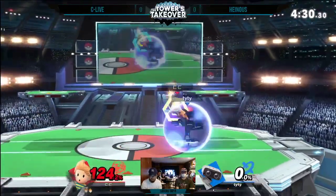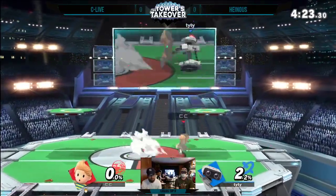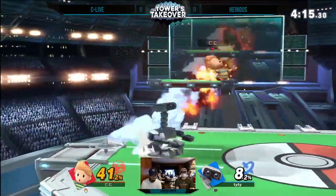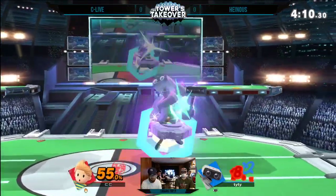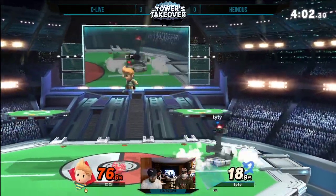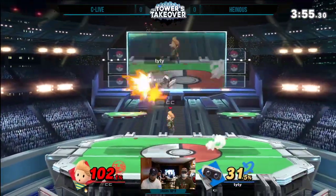Nair drag down, up tilt didn't connect, and down throw up smash gonna take it — only two percent for Rob and this is an even game. That PK freeze — if he finished that out it would have killed or done massive damage and he'd have had ledge control out of that. Rob in my view is probably top five scariest characters to fight on last stock because you have to worry about the throws, getting hit by projectiles, potentially dying to side-b. This character has so many kill options.